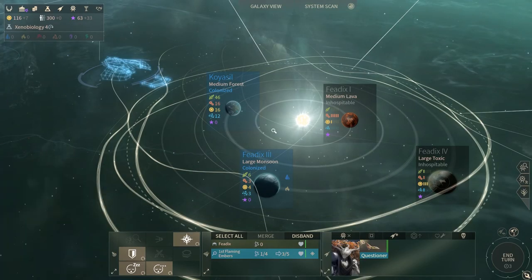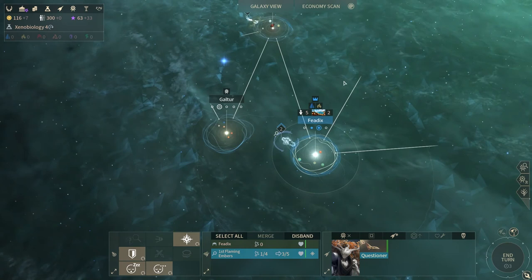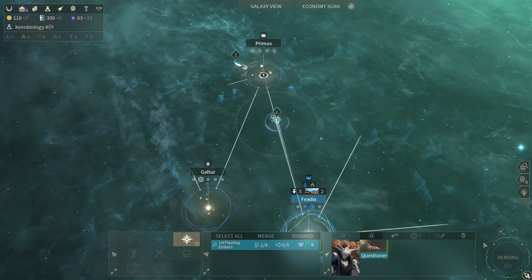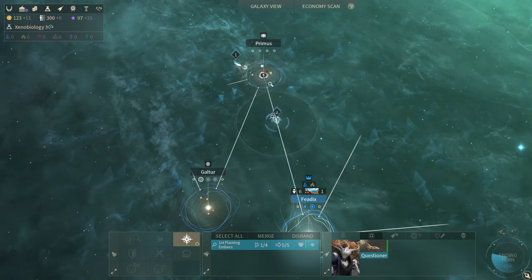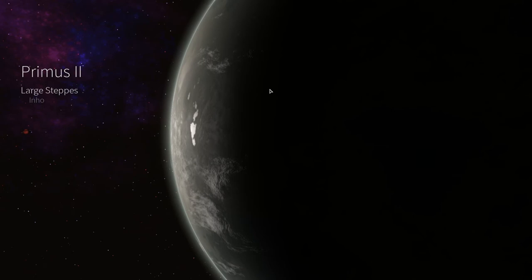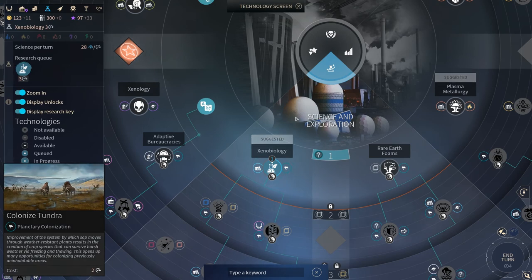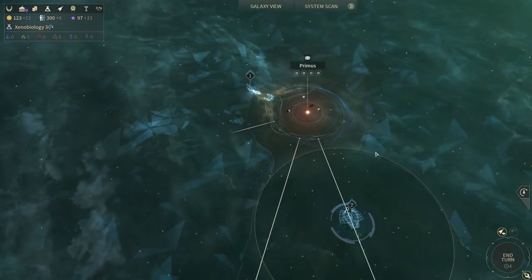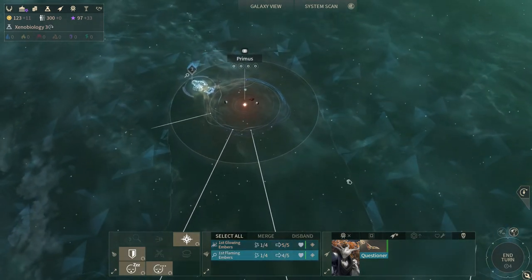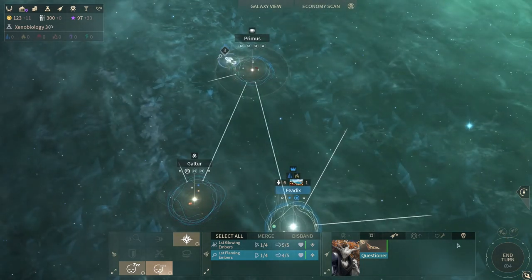We need to get up to around 160 for the goal here. Now we can move this guy — there are anomalies over here to discover, so we'll end the turn and make our way over there. We need to check if there are any particular planet unlocks we want. There's a huge gas burning planet, large steppe, small tundra, large arctic. I think we are actually unlocking tundra right now, so we'll be able to colonize it soon. We'll move this ship along and wait until we have more probes.